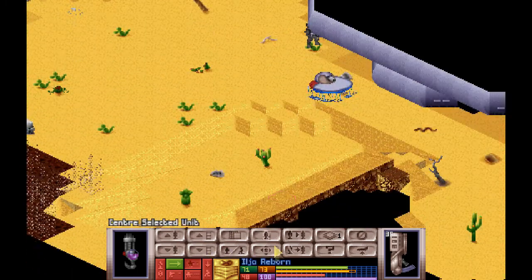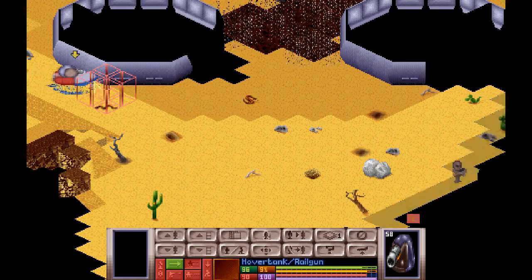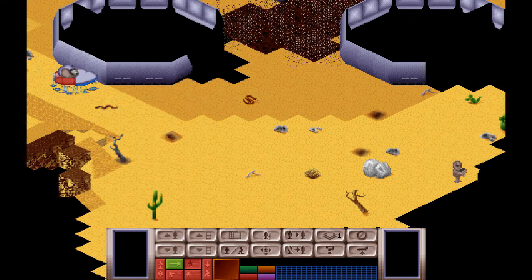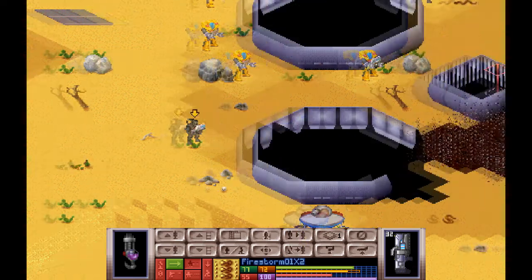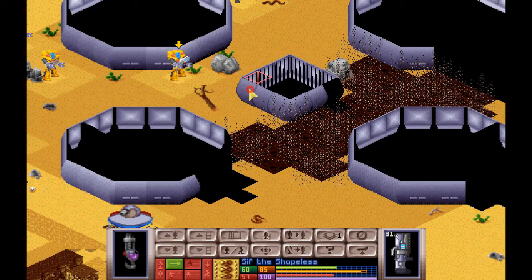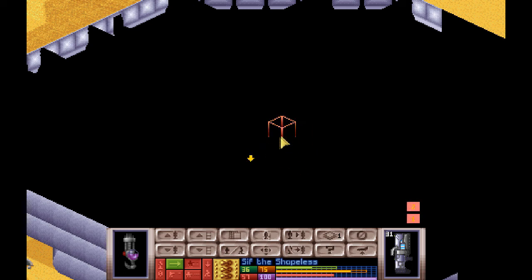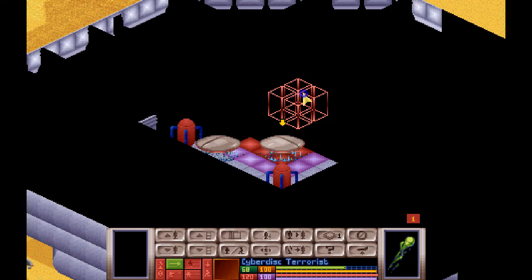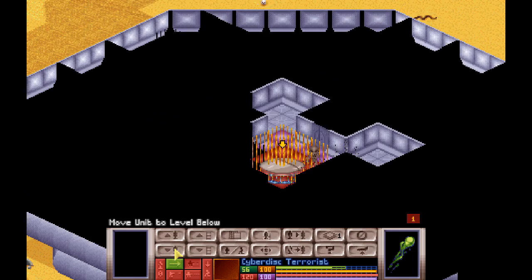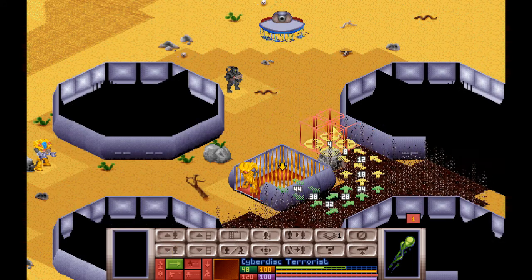It might even be a Z level thing - because if we can kill them on a higher Z level, I don't think the explosion happens on the same Z level. So maybe we can get around it like that. In the meantime, let's have Sif enter. Two discovered. I think there's another disc up there. More interestingly, we can run away with the Cyberdisk.